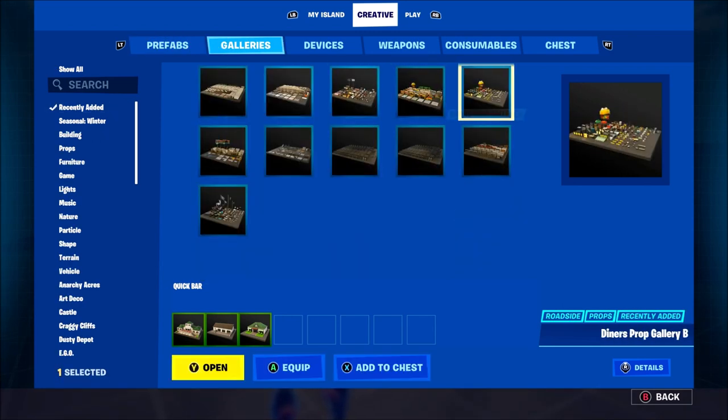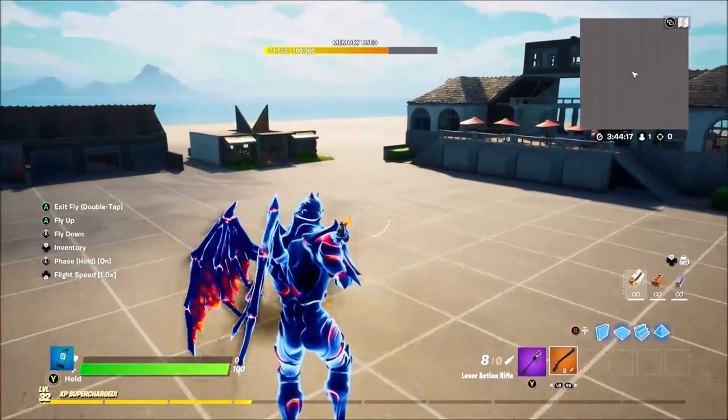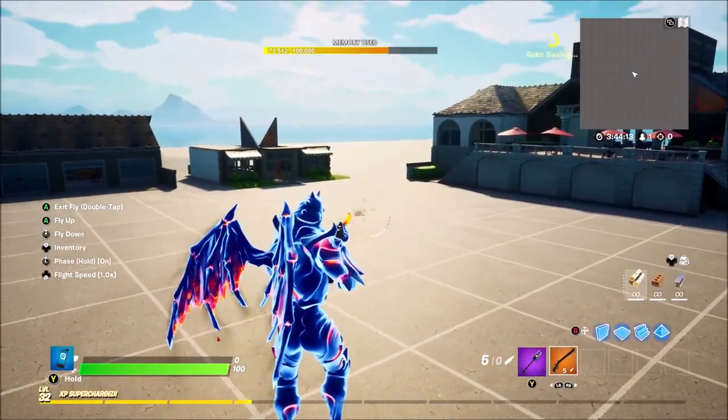If you go to galleries you can go to recently added and you can see some of the prefabs in there too. We also have a new weapon - the lever action rifle. You can't zoom in or anything and I'm not too sure how powerful it is, so let's have a quick look.